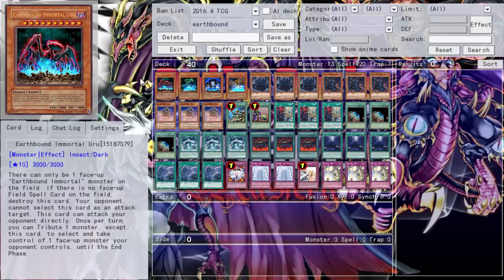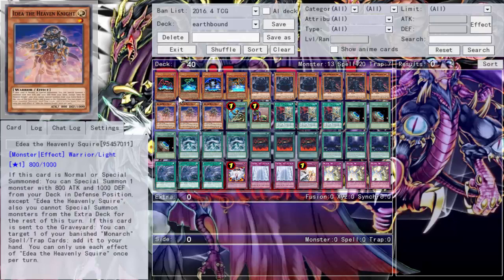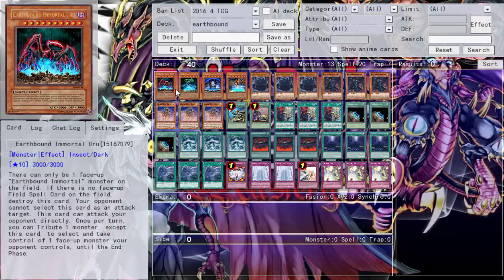I'm playing BES next, so I'm just going to throw the Monarch engine with BES. You'll probably be seeing the same deck except instead of Earthbound it's just BES. If I'm going to throw the PK engine with Nordics, I can at least throw the Monarch engine with BES — at least make these daily duel decks remotely competent.